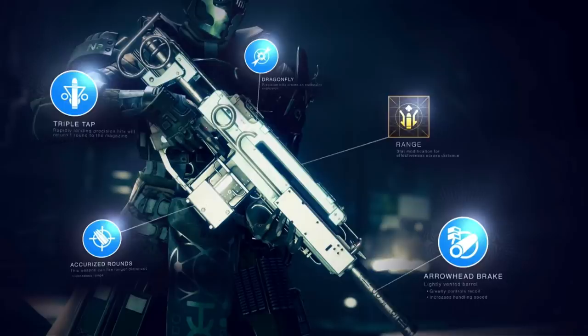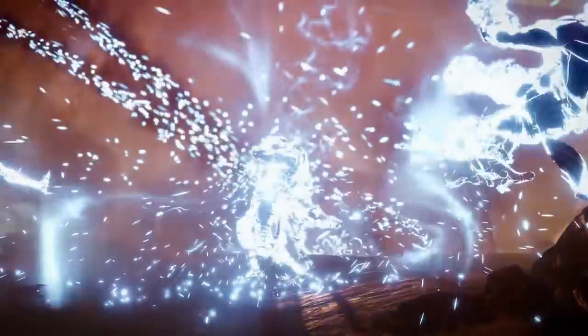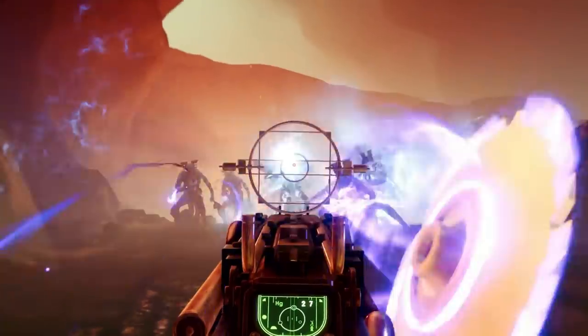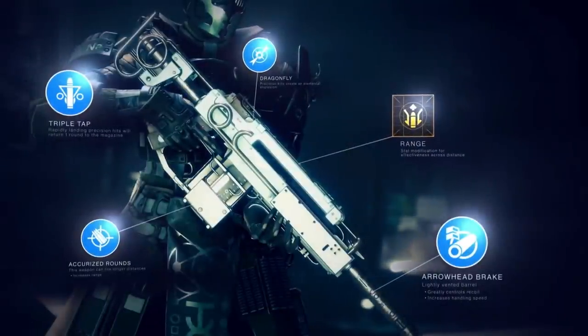Now who would actually spend all the resources crafting a Triple Tap Dragonfly gun when you could do something so much more powerful? It didn't actually show this Guardian select Dragonfly — it did end before that — so maybe you can select everything and the last perk is randomized. But that does show you have a huge degree of control over what you want crafted, and that is just going to be such a game changer. The fact that you can craft the roll you want instead of purely being at the whim of RNG.